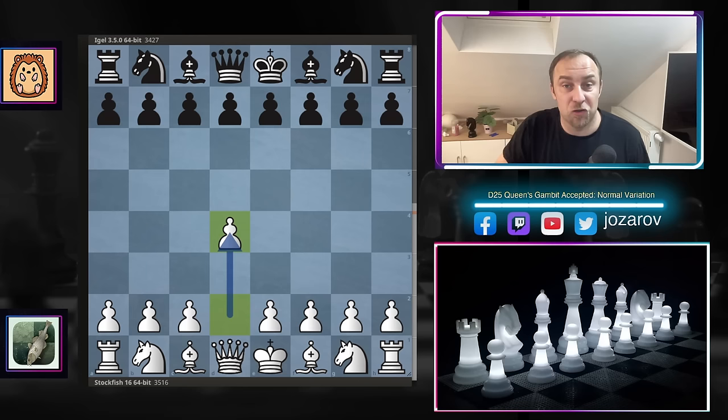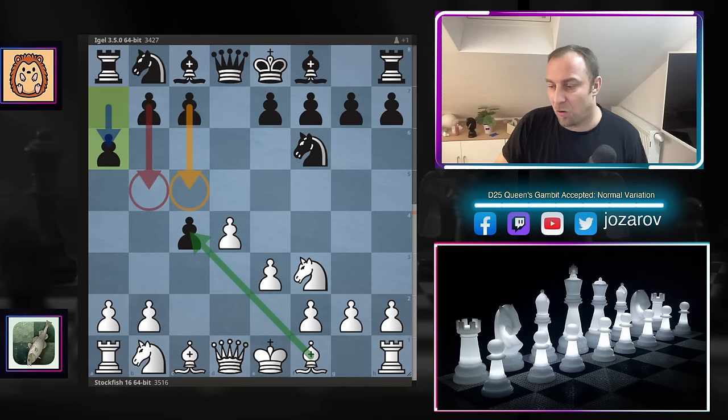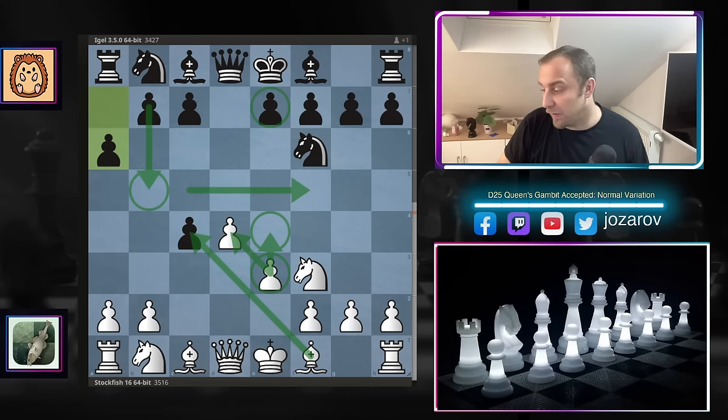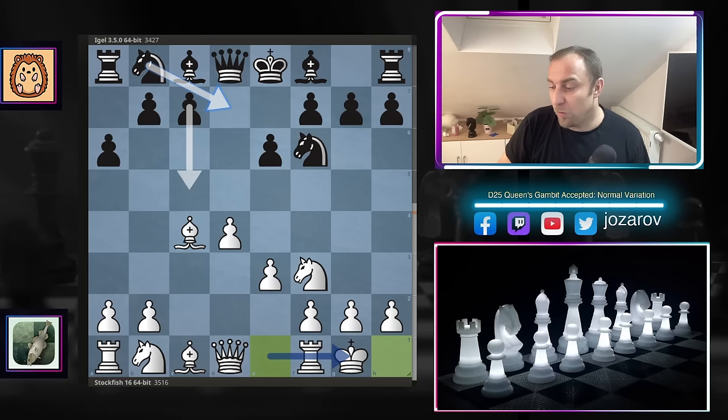With the white pieces the fish opens with d4, we have knight to f6 by Eagle, knight to f3 by the fish, d4, and after c4 Queen's Gambit, we have d takes c4 — the Queen's Gambit Accepted — then e3, normal variation going for the c4 pawn. We have now the move a6, a very common idea by Black: if the bishop takes, then Black can always get an extra tempo with b5 and undermine with c5. Stockfish plays bishop takes c4, Eagle responds e6 preparing c5 or b5, and white castles kingside.